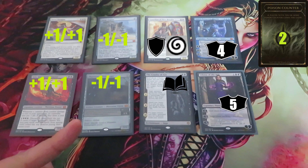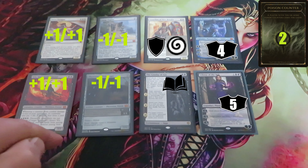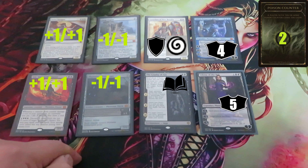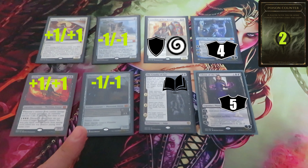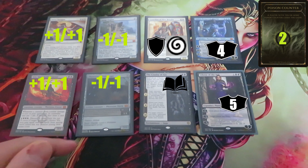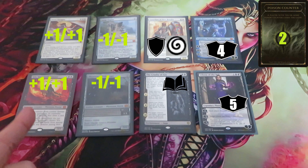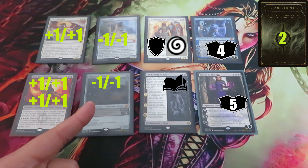Proliferate lets me choose any opponents or permanents that have at least one counter — even my opponents' permanents. But it's always my choice, and I add one of each kind of counter already there. I'm going to choose my Gix and give it an extra +1/+1 counter. I'm not going to choose my Fleshgorger — I don't want to give it an extra -1/-1 counter.